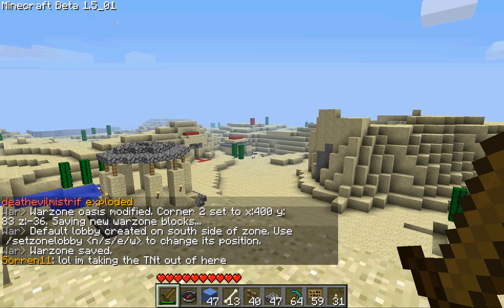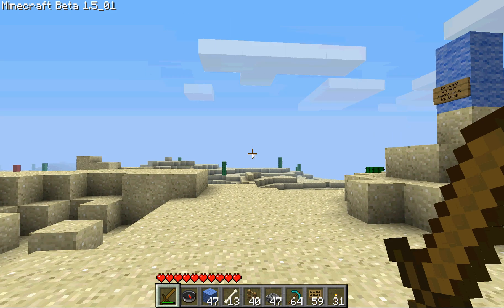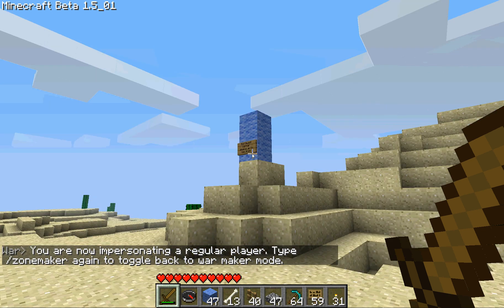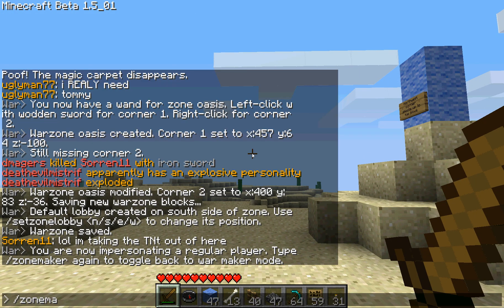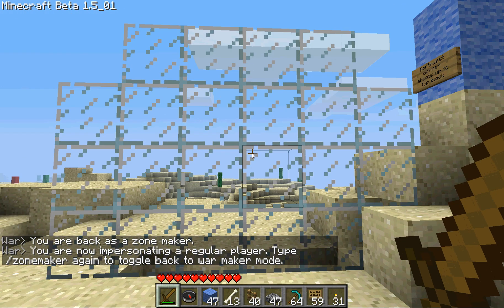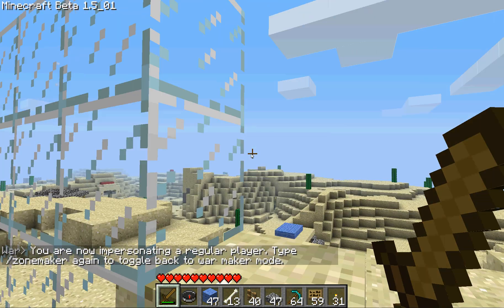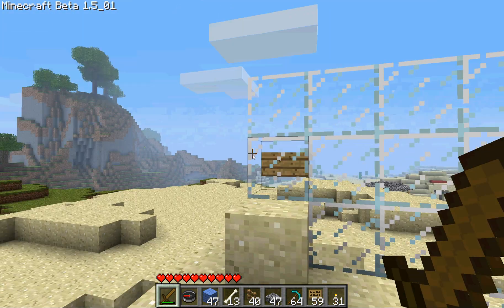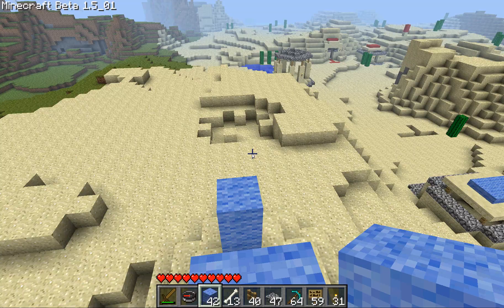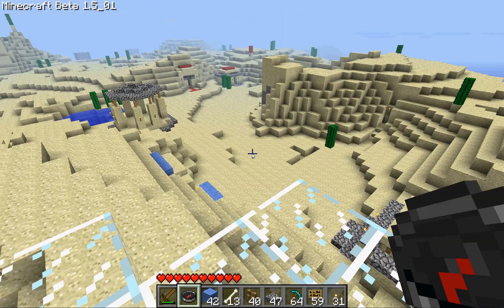There we go - it tells me I've set down the second corner and the default lobby has been created. The war zone lobby is where all the players enter the zone. It might be hard to visualize the outline of the zone right now. What you can do at any time as a zone maker is use this 'ZM' command - zone maker. As I toggle between modes and impersonate a regular player, you can see there are walls that appear all around the zone.